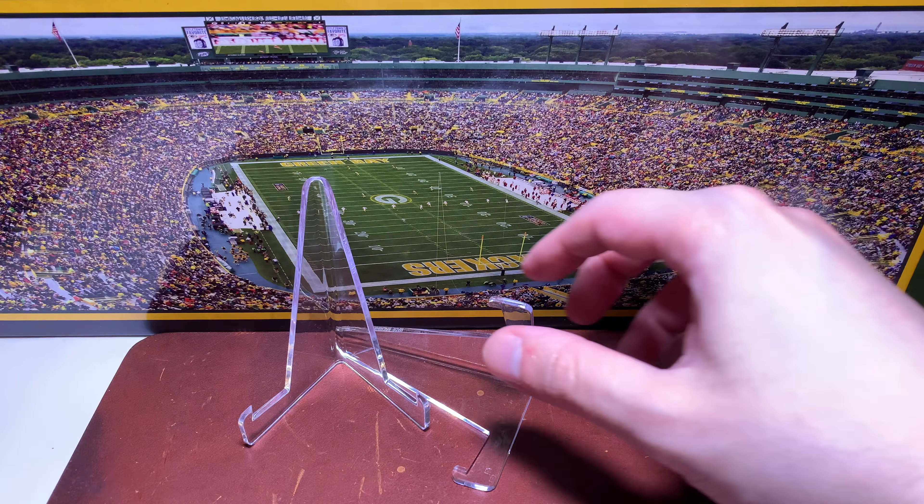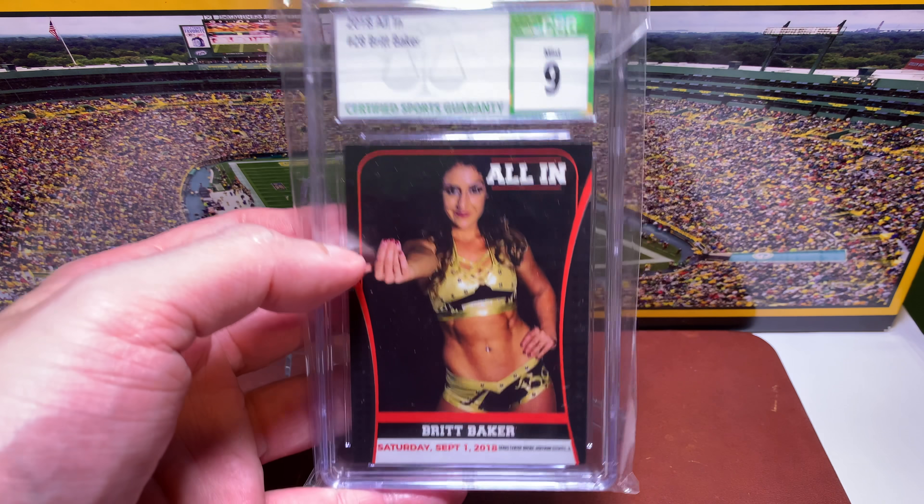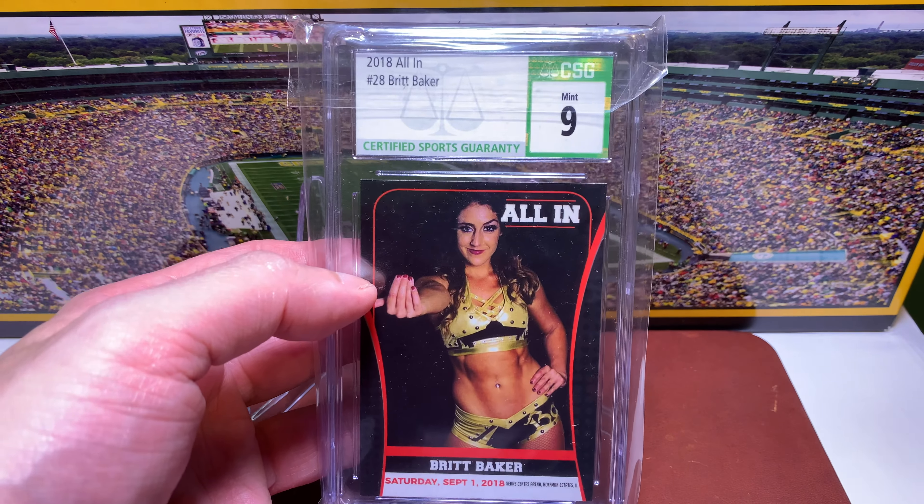To finish, a couple of graded cards from different parts of my collection. I've collected some wrestling cards and I'm a fan of AEW, so I picked up a card from the All In box set — the Britt Baker DMD. I'm not sure if it constitutes a rookie card but it's probably the first one. It's the non-subgrade version from CSG, which leaves a lot of white space. These were available only in box set form and the set includes Kenny Omega, MJF, and others. It was a bit less expensive in CSG. I should have grabbed the whole box set when it was available inexpensively.